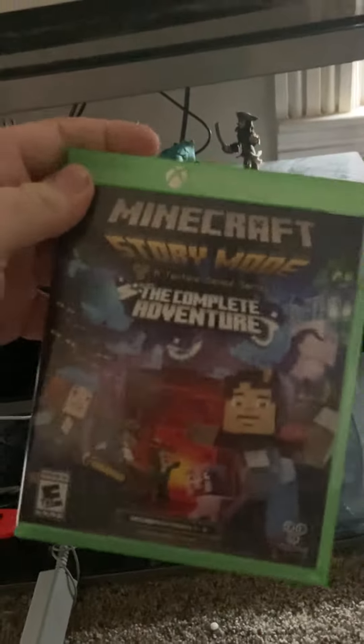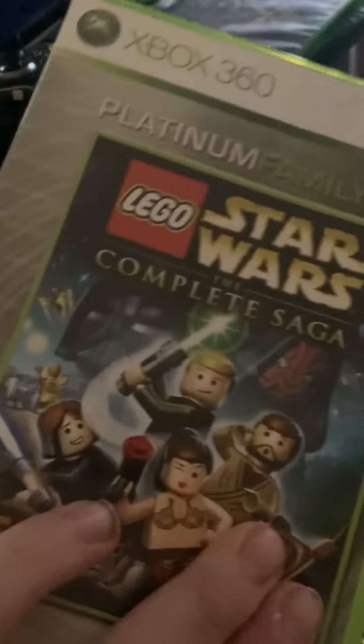Hey guys, welcome back to another video. Here is my Xbox One S, pretty cool. I'll show you all the games I got. I have my Disney Infinity characters, I have a Disney video game, the power pad, Lego Marvel Superheroes, Minecraft Story Mode, Lego Star Wars The Complete Saga, and Lego Pirates of the Caribbean.